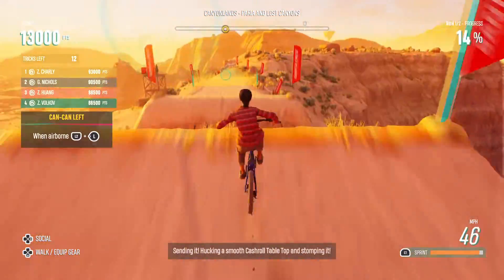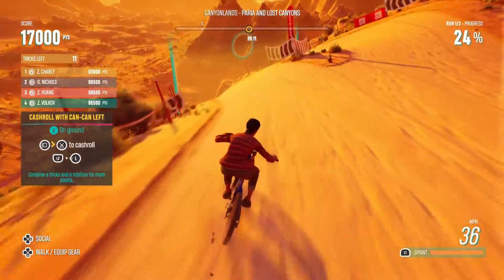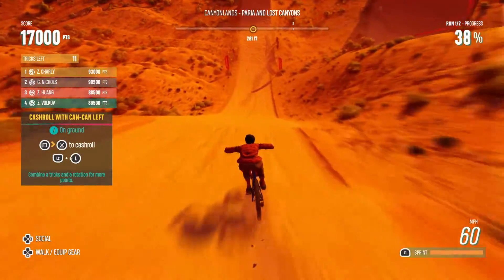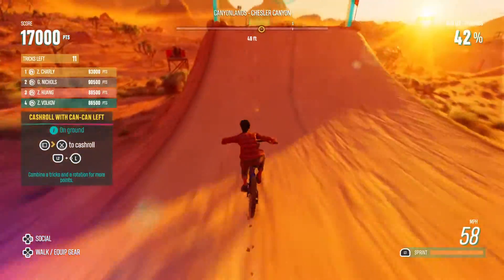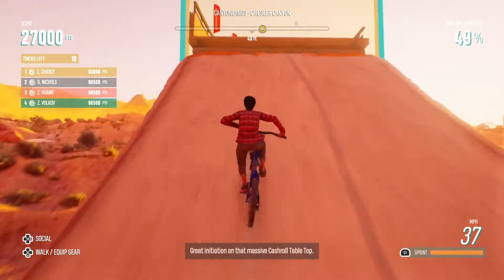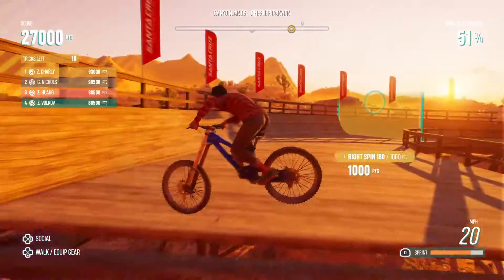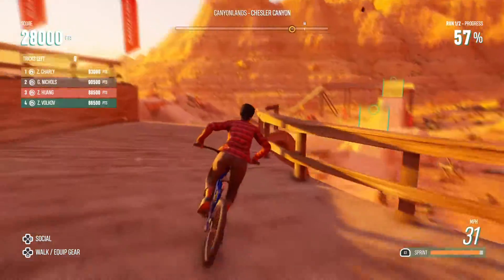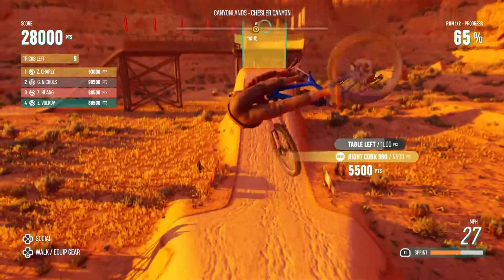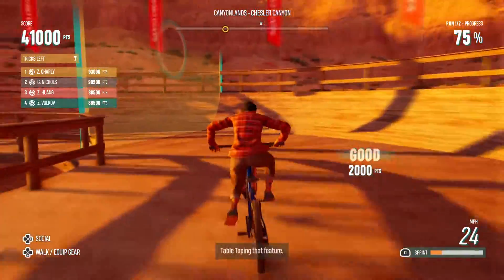Sending it, hucking a smooth casserole tabletop and stomping it. Great initiation on that massive casserole tabletop, displaying lots of creativity on that 360. There's the 720, tabletopping that feature.